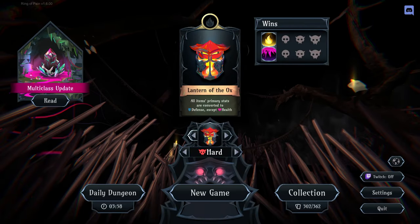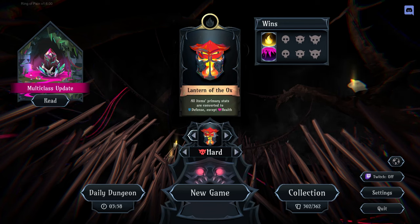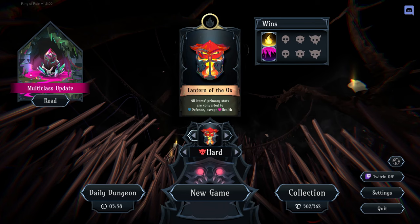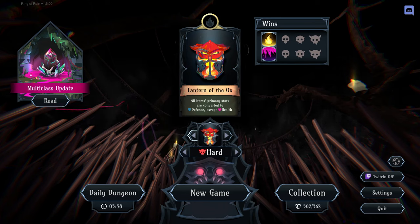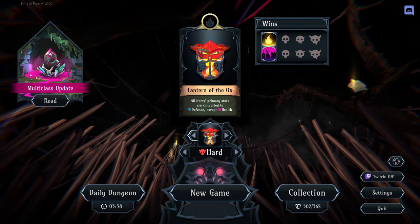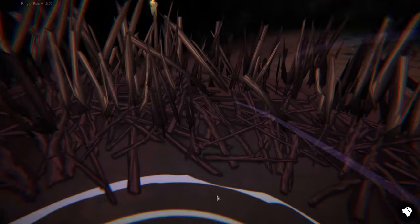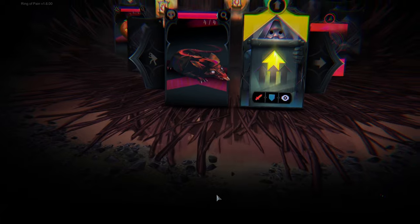Hello and welcome back to Reign of Pain. Today we're going to be going in with a lantern I didn't even realize I unlocked during our last run called Lantern of the Aughts — all primary stats are converted into defense except health. This is going to be something. I've been talking about how defense is so good, so yeah, we're gonna try this.